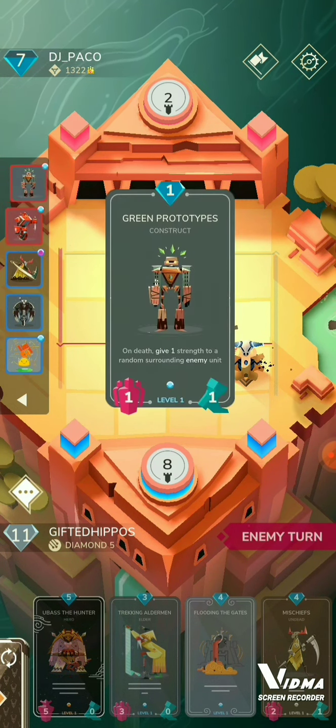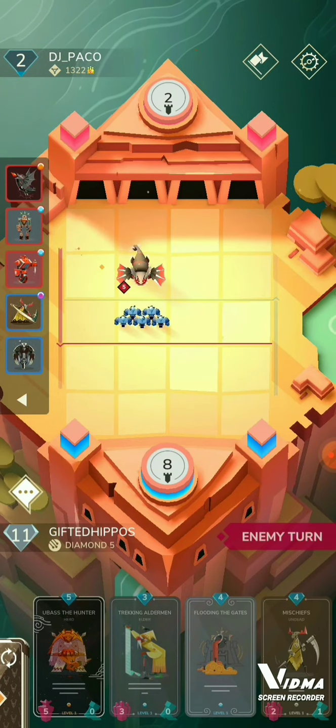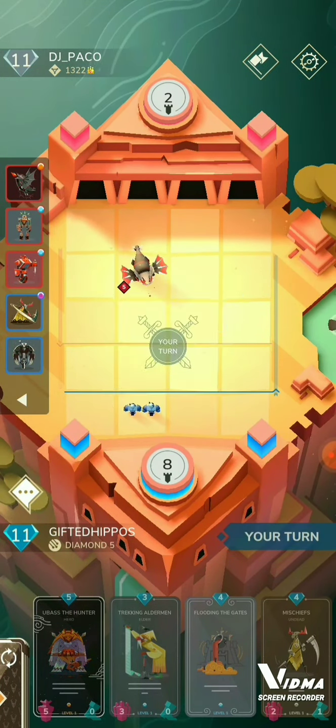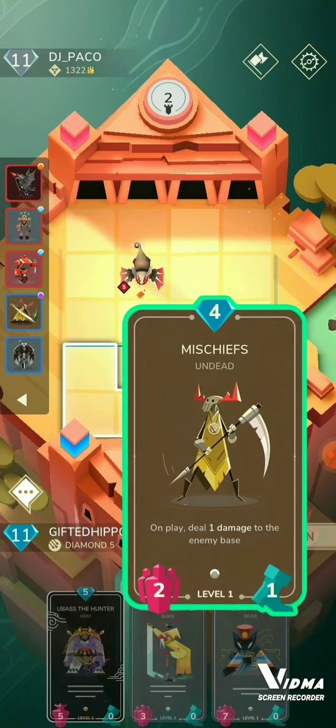Now I see that I have Mishis and Ubas in hand — that should be a GG if he gives me any units, and he does. I'm going to have three units to work with, so I just move them up. Ubas for game.